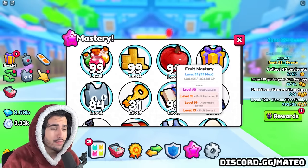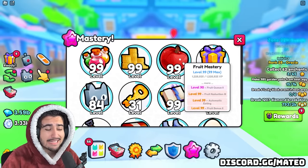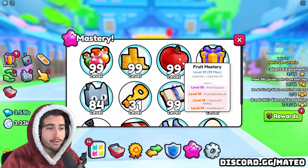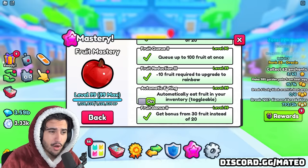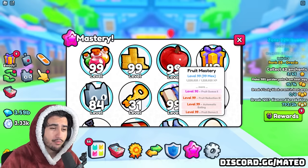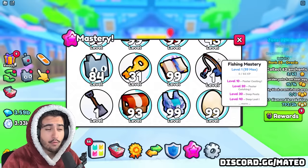Let me know in the comments whether you want a whole video going over a tier list of the different masteries. Starting off, probably the most useful mastery that generates the most gems, especially if you are a grinder, is the fruit mastery. Just because it's the most useful doesn't mean you should use your potion on it — the fruit mastery costs somewhere between 1 and 1.5 billion diamonds if you want to buy all the fruit to max it out.